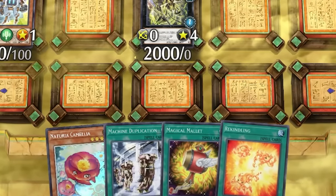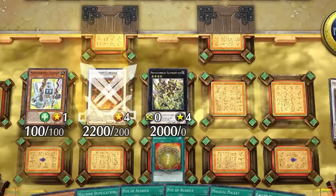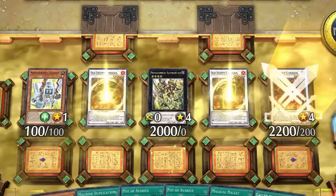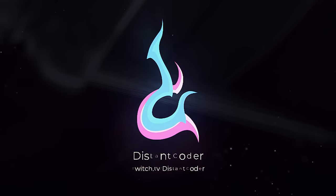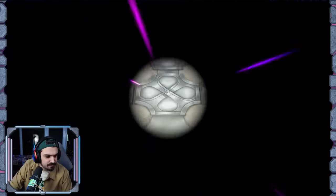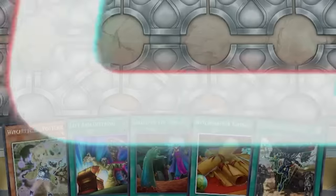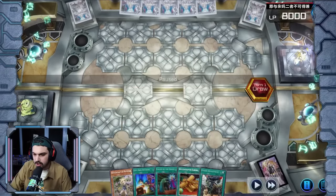Draw three cards and add Rekindling to the hand. Rekindling brings back triple Kathuga — Kathuga's a Rekindling target. All right, let's see what we got. We got Witchcrafter again, let's have a look.